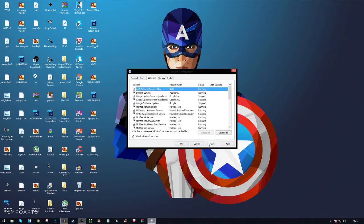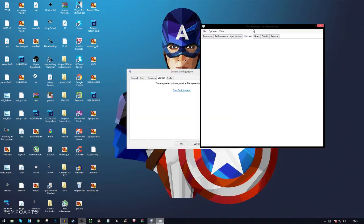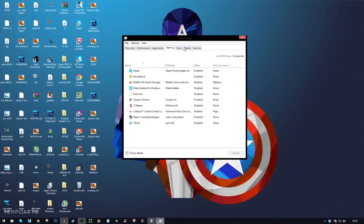After that, go to the Services tab, tick 'Hide all Microsoft services', then click Apply. Then go to Startup and open Task Manager. You can also just open Task Manager directly from the taskbar. Go to the Startup tab — as you can see, everything is disabled on my PC.